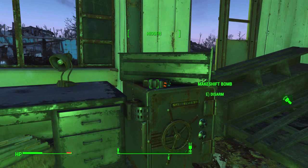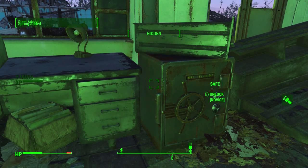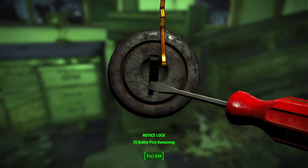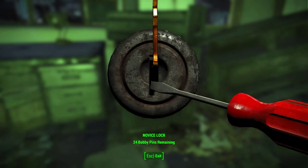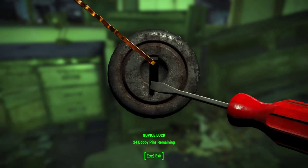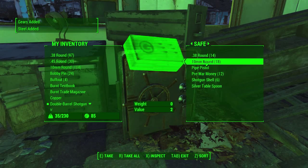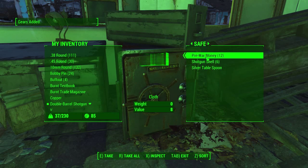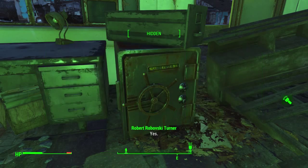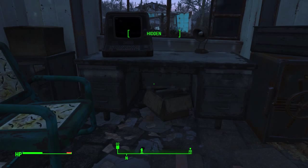I'm going to disarm the bomb and the tension trigger. And we're going to unlock the safe. That one broke right away. We won't be stopped by a little thing like a lock, will we, sir? No, we will not, Codsworth.